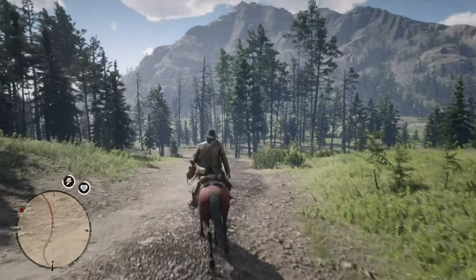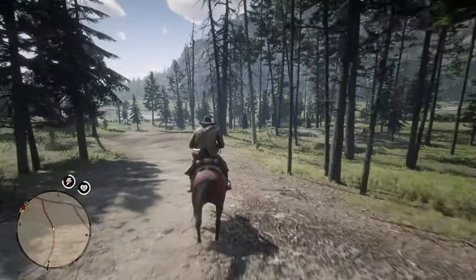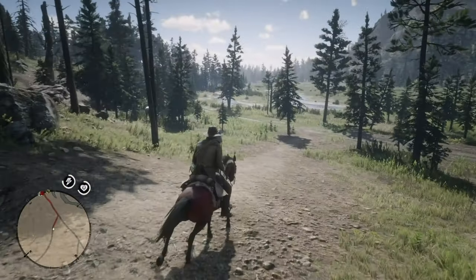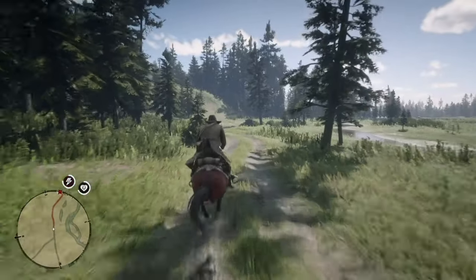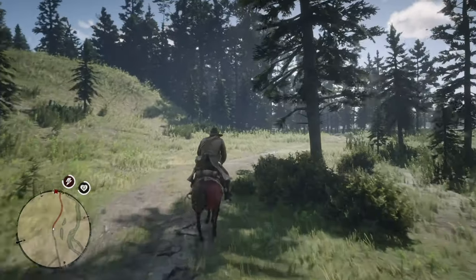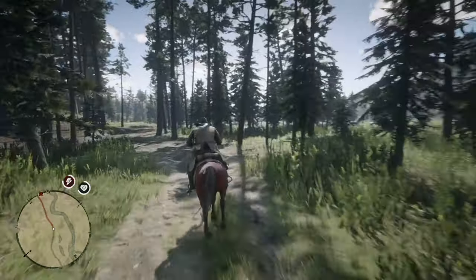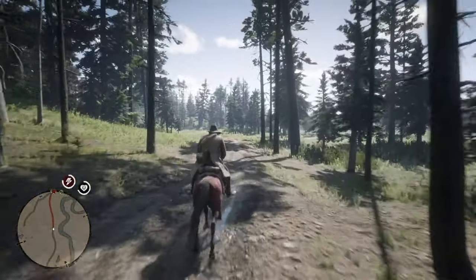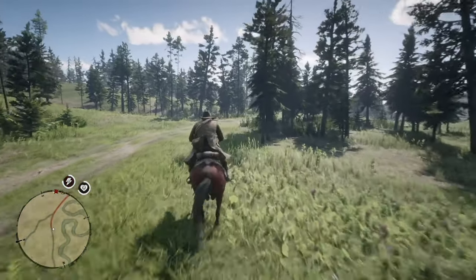The point I put on the map is actually not the exact point, but I want to get my horse there, and once I get to a certain point, I'm going to leave my horse behind. I don't need it to be spooked by the bear, and I don't need things going wrong. You can do this very, very quickly, very methodically.